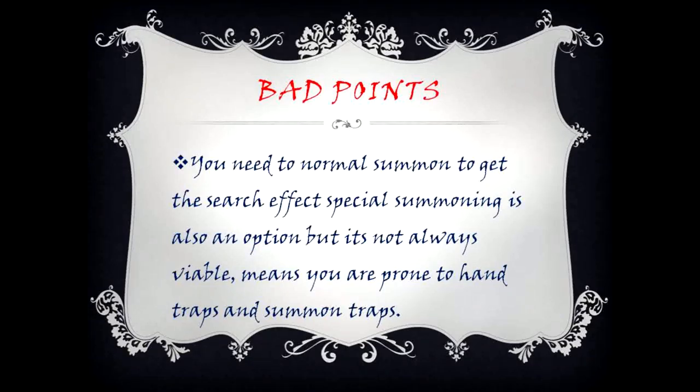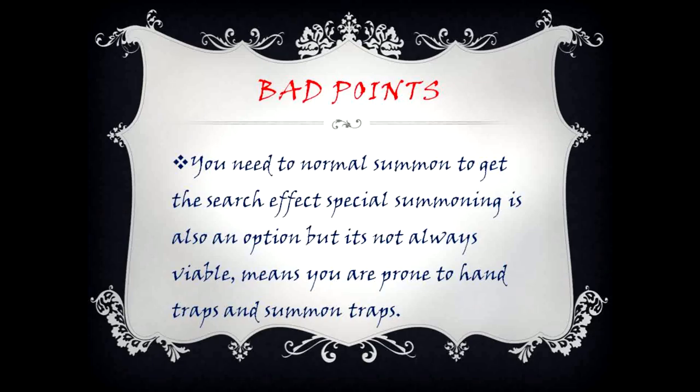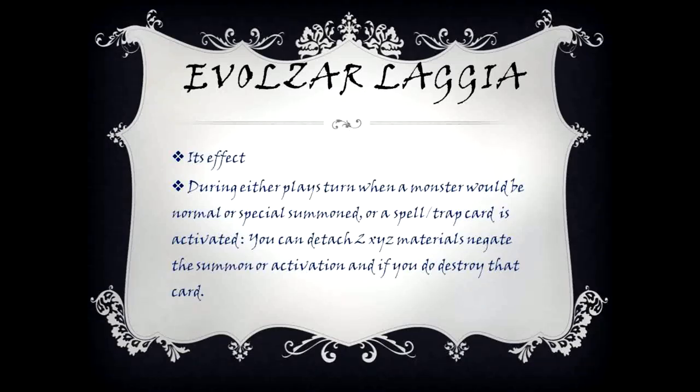Good points: searches any dinosaur monster you need. Bad points: you need to normal summon to get the search effect — special summoning is also an option but it's not always viable — meaning you are prone to hand traps and summon negation traps.